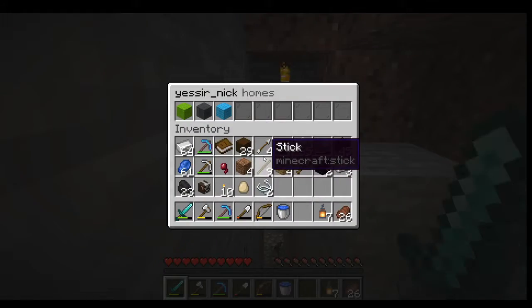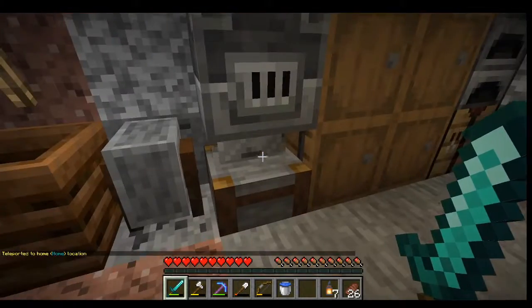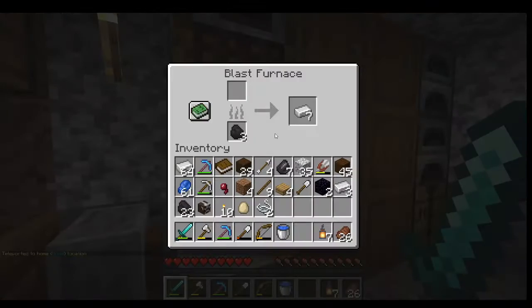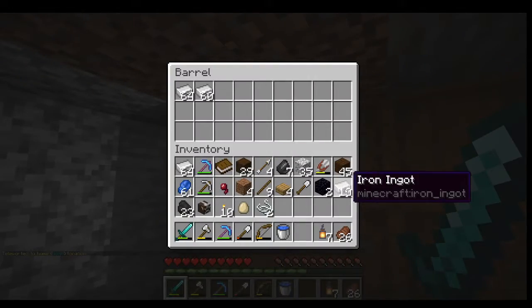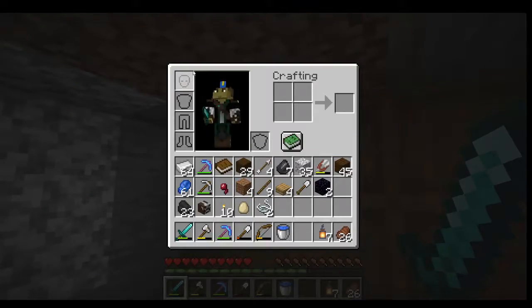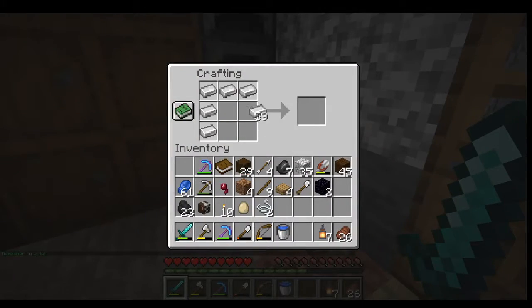Let's hop back home to our little home cave. I've got a nice amount of iron. That's right - I died a bunch and therefore my iron armor went away, so let's just make some more. That's why we mine it.